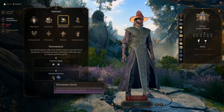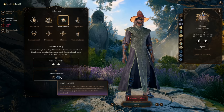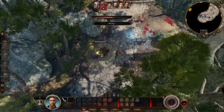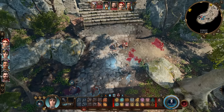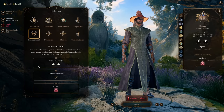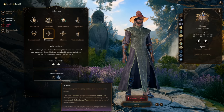You could also go necromancer for grim harvest: once per turn if you kill a creature with a spell, you regain hit points equal to twice the spell slot level used, helping with wizard survivability. Wizards can always respec if you want to try a different subclass. For the most part, wizards will always learn the same core spells regardless of subclass — it's just about what you want to specialize in.